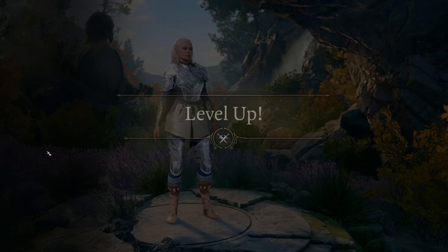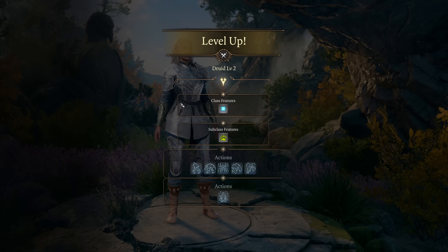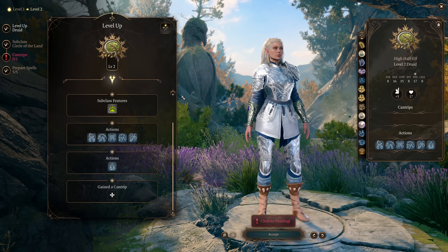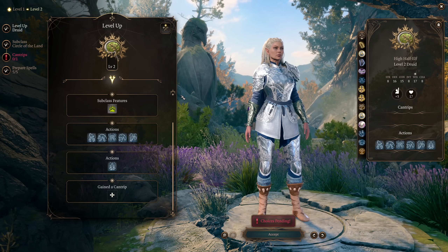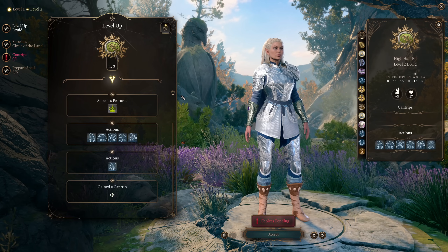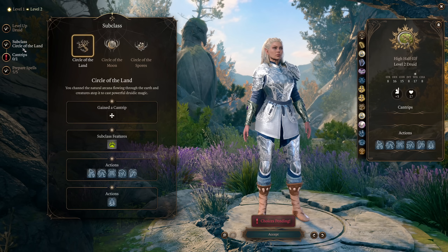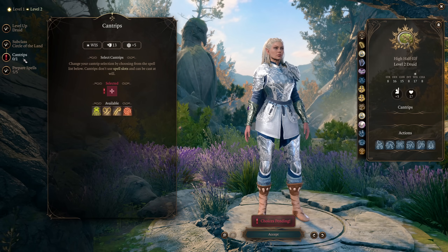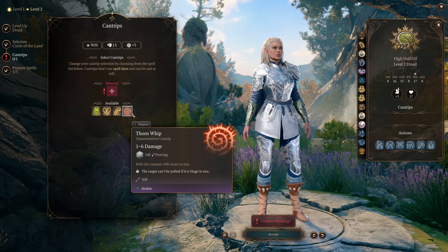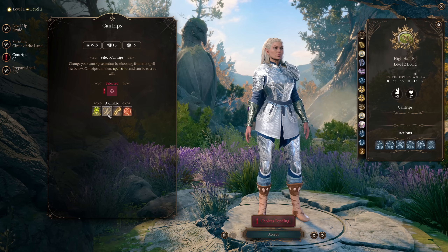At level 2 we get to select our subclass, which for this build is the Circle of the Land. Circle of the Land gets you access to spells not normally on the Druid spell list, which makes you much more versatile. You also get another cantrip — pick between Thorn Whip, which has good utility for repositioning enemies, or Resistance, which is very useful for certain encounters and even some dialogue saves.